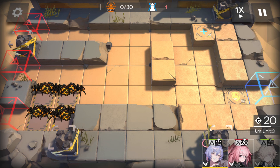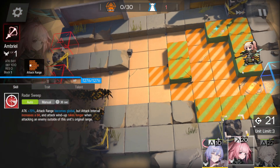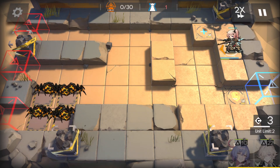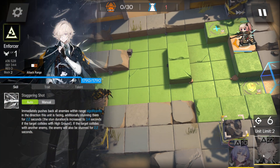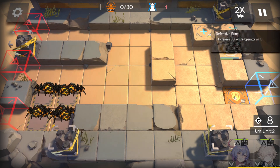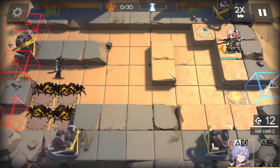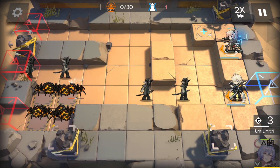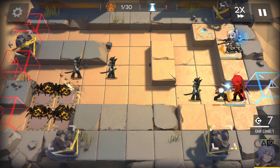What I like to do is put in Ambrill first — it doesn't matter if you put her here or here. After that, we're going to be putting in Enforcer. Enforcer will be going on the defensive tile. And I'm actually going to use Ambrill's skill as soon as it's ready to start getting rid of these spiders over here.